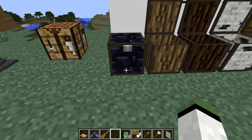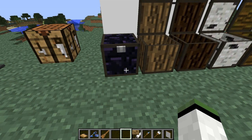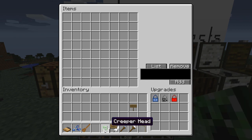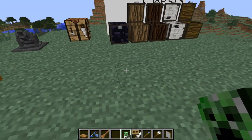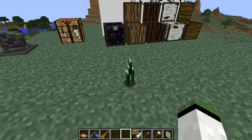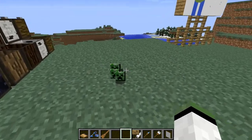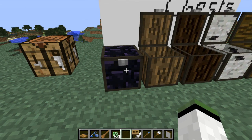The collecting upgrade basically means if you just drop something by your chest, the chest will automatically pick it up for you, which is kind of handy. Something always ends up falling out of my inventory, but this will go ahead and pick it up for you. Now, the radius on this isn't actually very big, which I think is a bit annoying. Items have to literally be right next to the chest. Maybe if you put more than one collecting upgrade in it could increase the radius, but unfortunately it doesn't work that way.